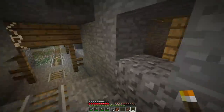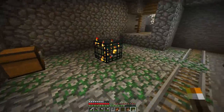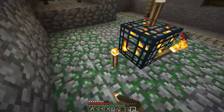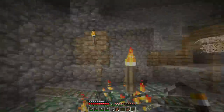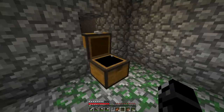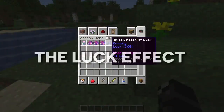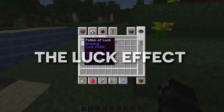Next up, we have one of the cooler features that isn't in the game. I'm sure you've had many situations when playing where you've found a dungeon or some other random chest around the world, only to be sorely disappointed when you realize it has bad items in it. So what if I told you that there is actually an unobtainable potion effect in the game called luck, that can improve your odds of getting better chest loot? And no, I'm not joking — let me explain.